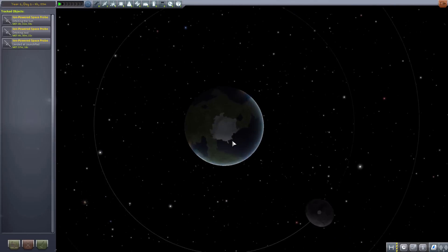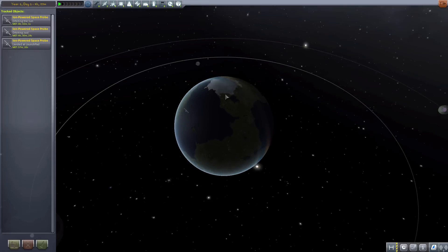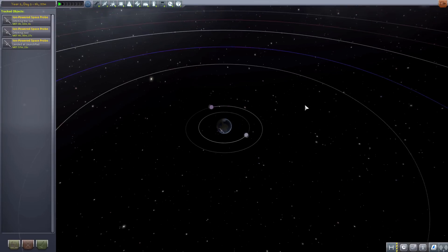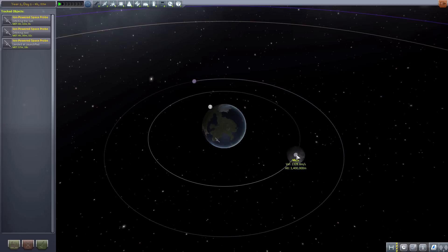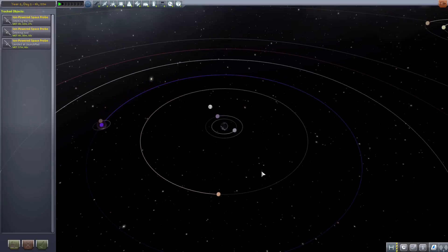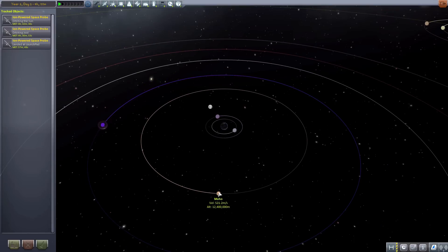Let's have a look at the center of our world - everything is orbiting around us and is a lot closer, even our moons - the Mun and Minmus. The Mun is now 1,400,000 meters away, and Minmus is 2,400,000 meters away. Then next we have Moho, being just 12.4 million meters away from us.